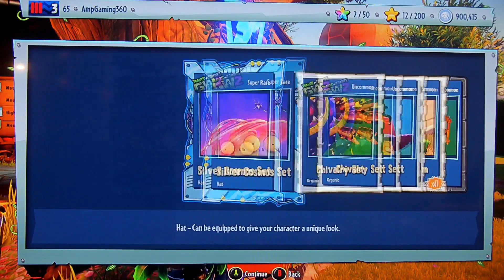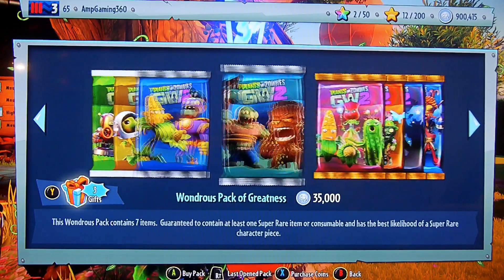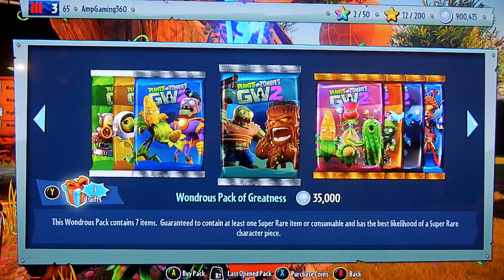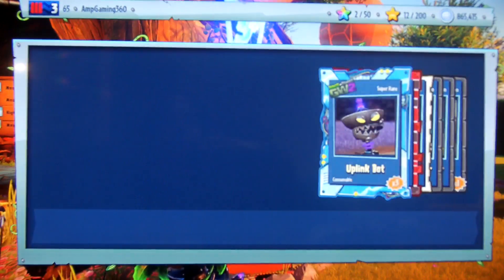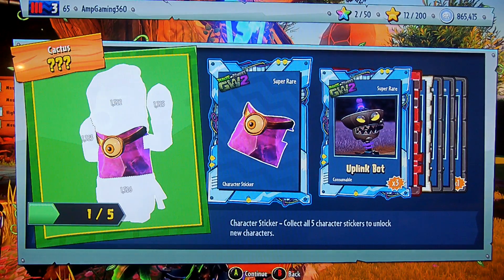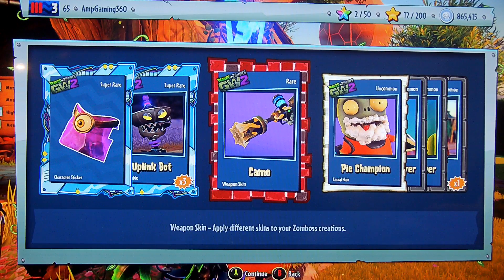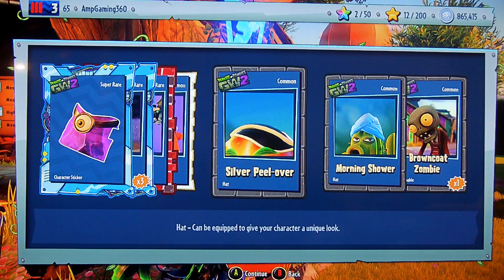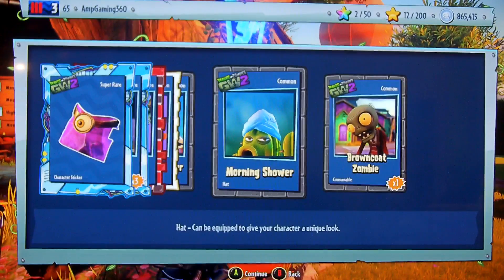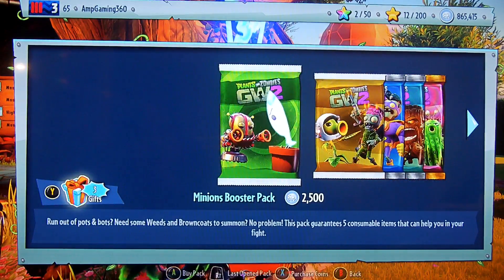We are playing as Hot Rod Chomper right now, my favorite Chomper. Let's open a Wondrous Pack of Greatness and see what we get. We got a piece of the Zen Cactus, three Uplink Bots, camo for the General Supremo, Pie Champion for the Imp - that looks pretty funny. Silver Peel Over - I think I have the regular Peel Over. Morning Shower - that is weird. And one Brown Coat Zombie.